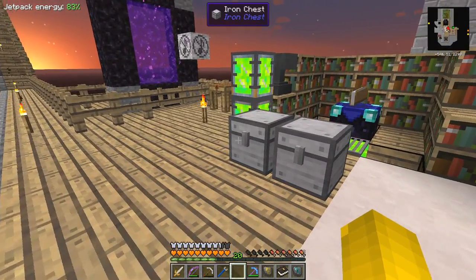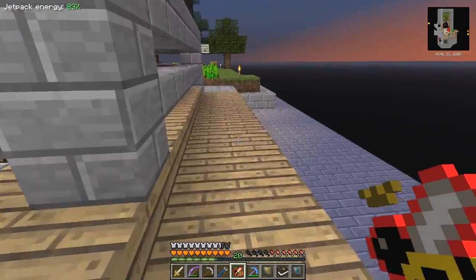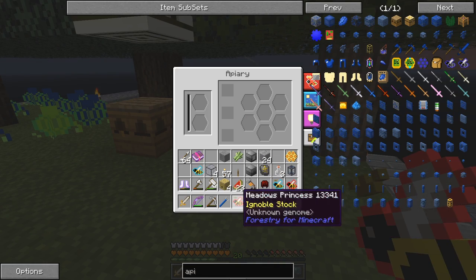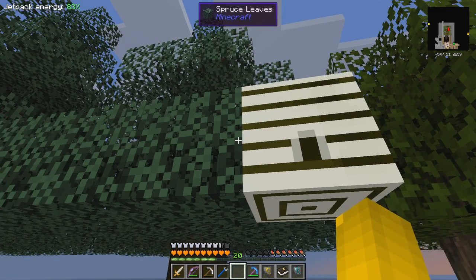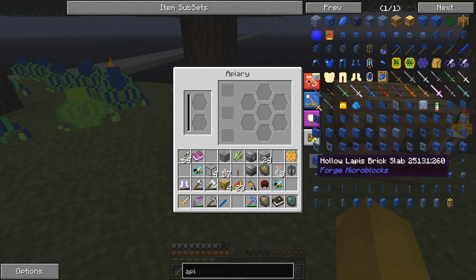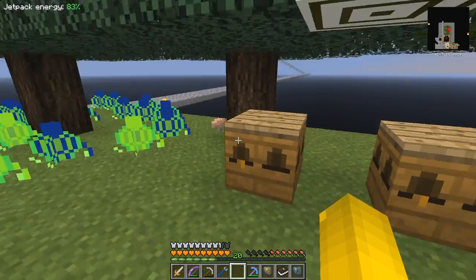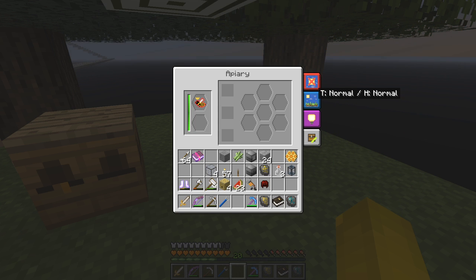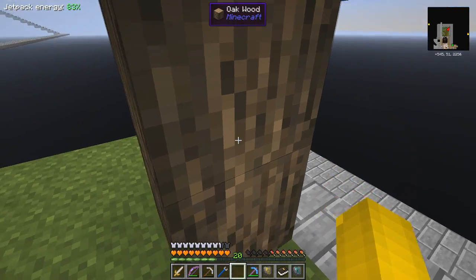I'll probably need a chest as well. We'll take the pairs of bees and get those started — the idea is they will start to reproduce. There's daylight — I wonder if that's going to be a problem. I need an analyzer but before I can get one I need to get things working. Let me press O and check — sky obstructed: no, normal. That's fine. Bees need flowers — they do indeed.